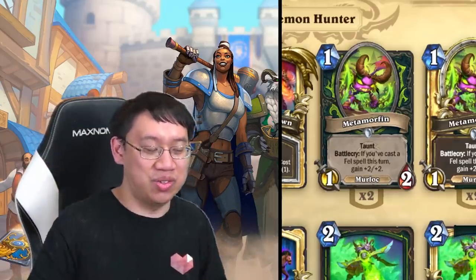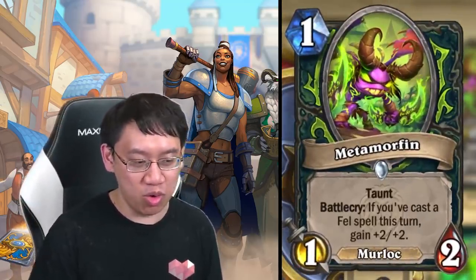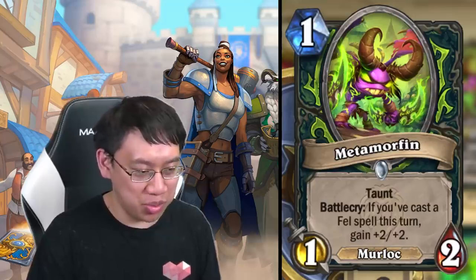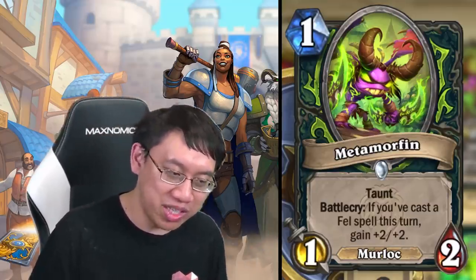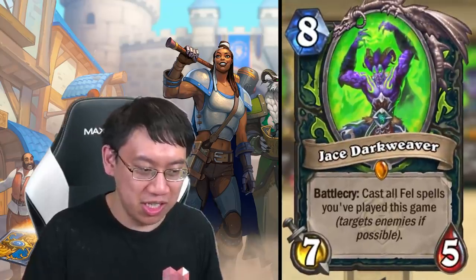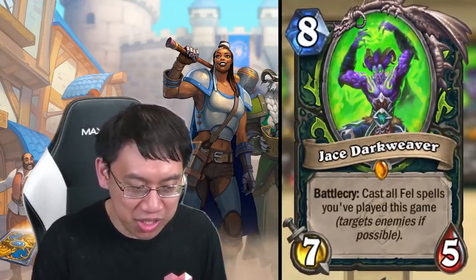Starting with Demon Hunter, you've got Metamorphin — one mana, one-two taunt murloc. Balacry: if you've cast a fel spell this turn, gain plus two plus two. Clearly a really good deal if you're playing a fel deck. And why would you want to play a fel deck? Well, the first package we're looking at is the Jace Dark Weaver package: cast all fel spells you've played this game.